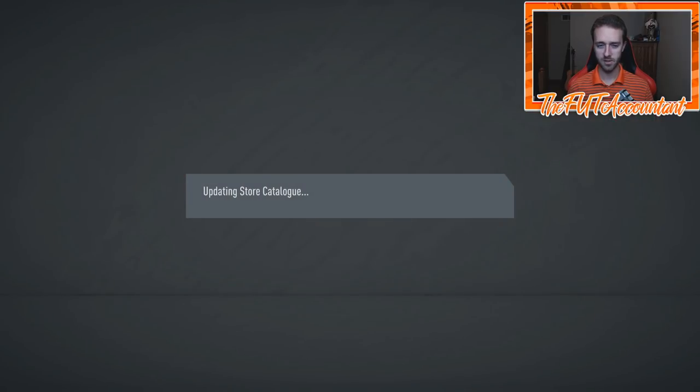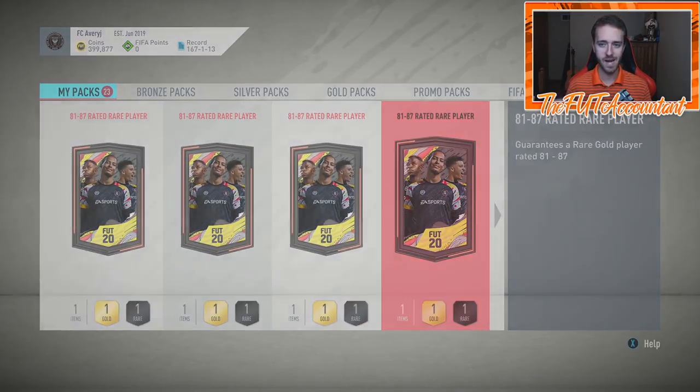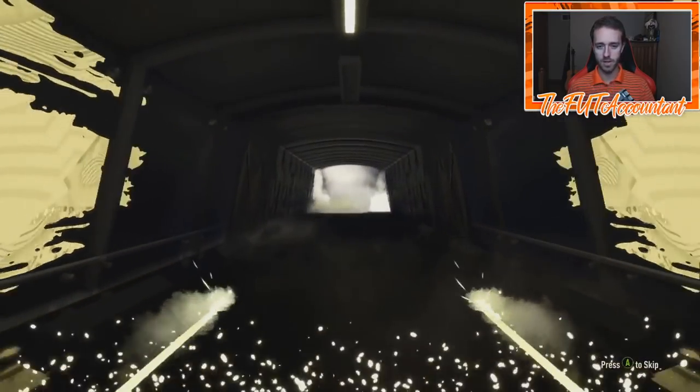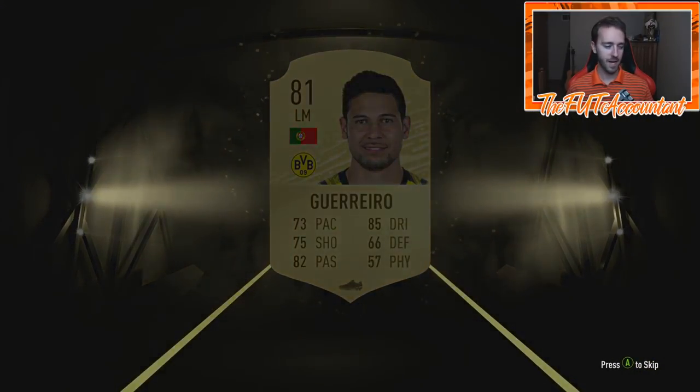We get to throw the tradable one onto the transfer list. Four 81 to 87s left to go. Come on EA — can I get like one walkout from these? That would be absolutely sick. This is a non-board — it's going to be left mid Guerrero, 81 rated. Still not the worst 81 to get though — Bundesliga links — still solid links.